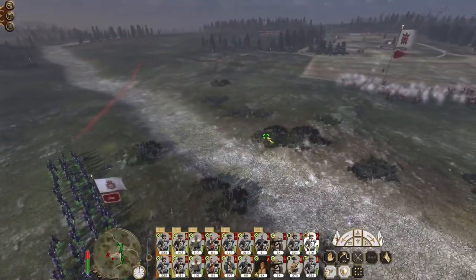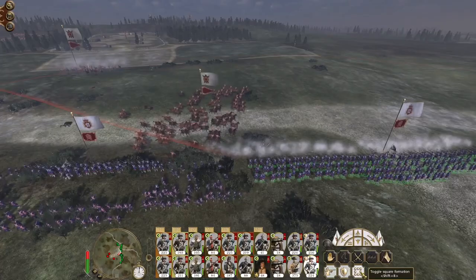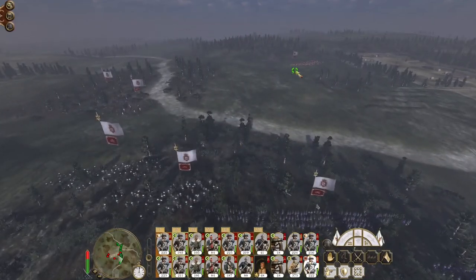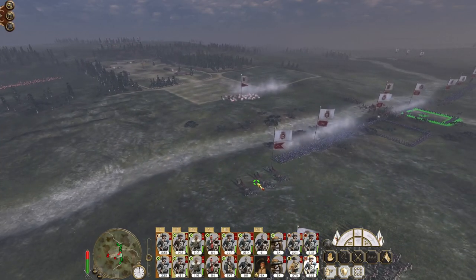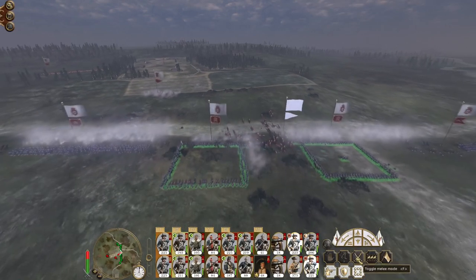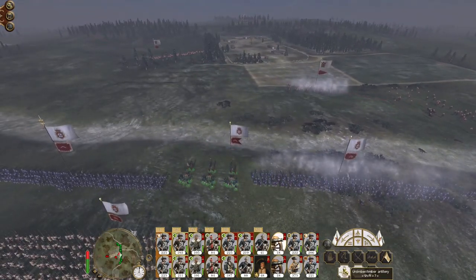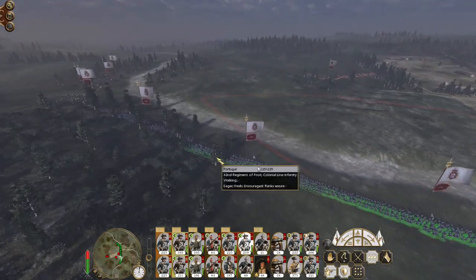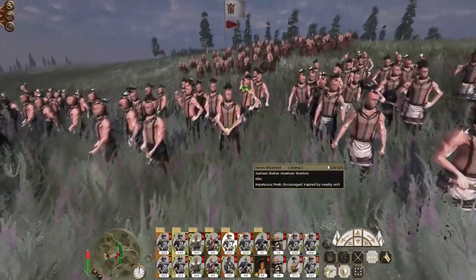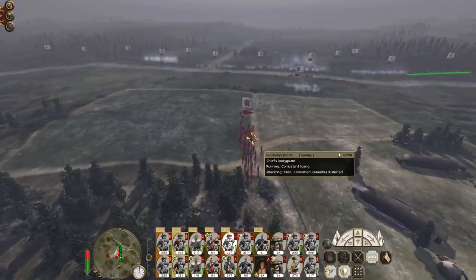I'm going to get into a good old skirmish - make ready and fire. You guys would rather charge - although you are chief's bodyguard, that is your prerogative. Excellent fire from my square. The chief is going to be pushed back but will likely not be routed. Once we get a lot of guns involved the enemy will be in more of a pickle because they'll be aware they can't just sit back. Get the chief's bodyguards back in action.